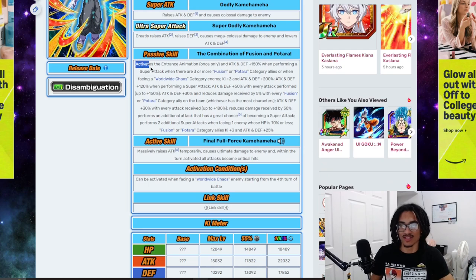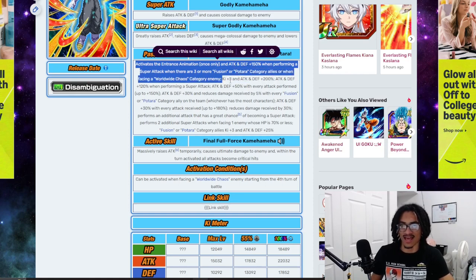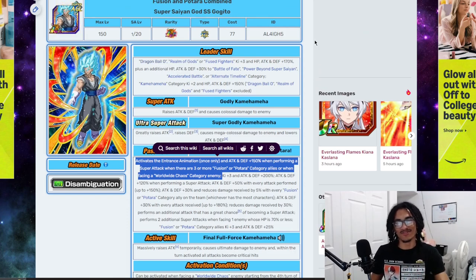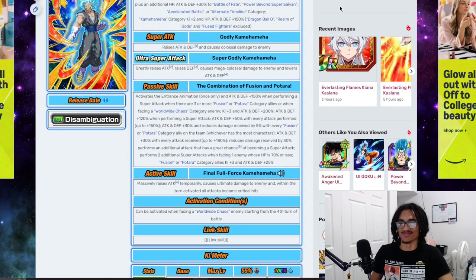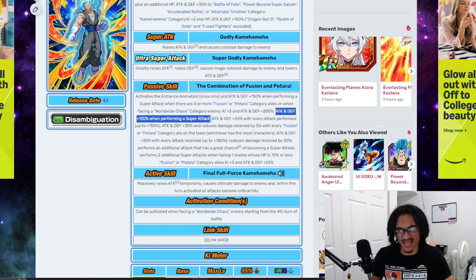Activates entrance animation once only and 150% attack and defense when performing a super attack when there are 3 or more Fusion or Batara category allies, or when facing a Worldwide Chaos category enemy. Is it hinting at Zamasu? Imagine if Zamasu had to fight Gogeto — he's cooked. So, 150% attack and defense for free, provided you get 3 or more Fusion or Batara characters on the team. Then 3 Key and 200% attack and defense on the start turn and 120% attack and defense when performing a super attack.